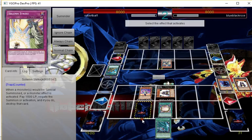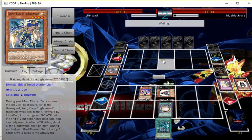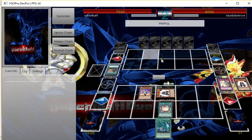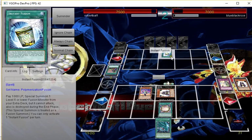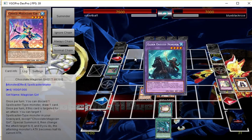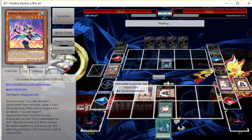I don't really want him milling so I'm just going to Strike that, because Lightsworns love to mill and if they get all their mills off they can just win very easily. Upstart Goblin — free life points. I paid 500 for that Strike, thanks a lot. Instant Fusion — that's not good.